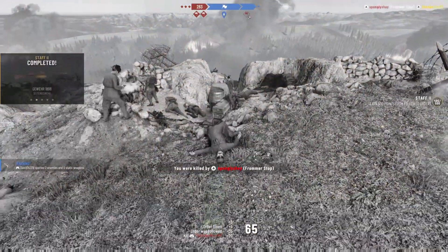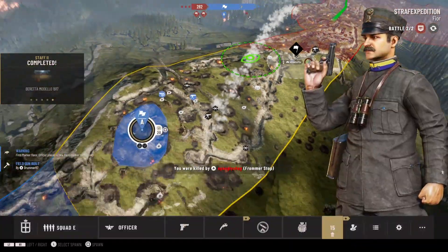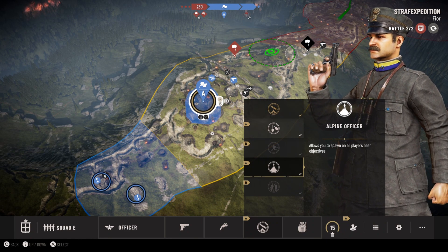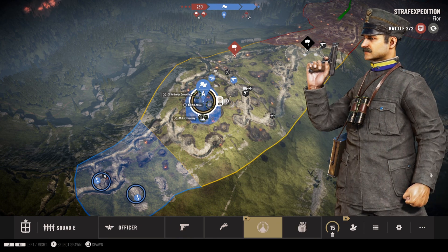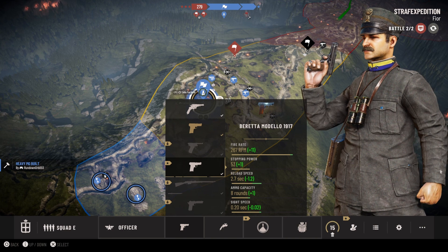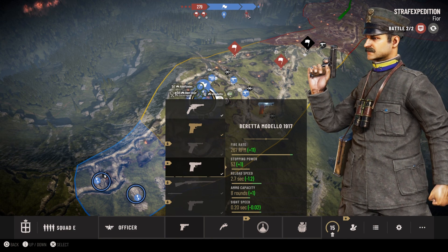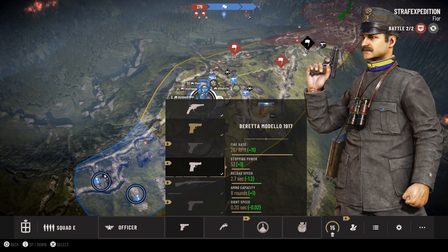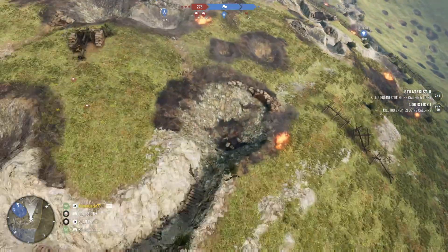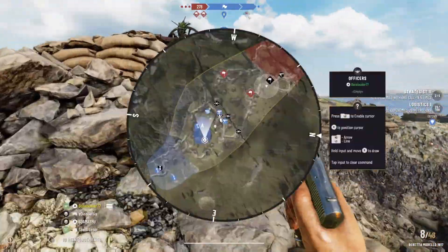I just unlocked the brand new set of weapons and perks. I'm equipping the Alpine Officer perk, which allows you to spawn on all players near objectives — very nice. And now let me equip the Beretta 1917. By the stats this seems like one of the best pistols in the game — compared to the 1915 it is a direct upgrade with better fire rate, stopping power, reload speed, eight-round ammo capacity, and better sight speed. Let's see if it's good enough to help me win.